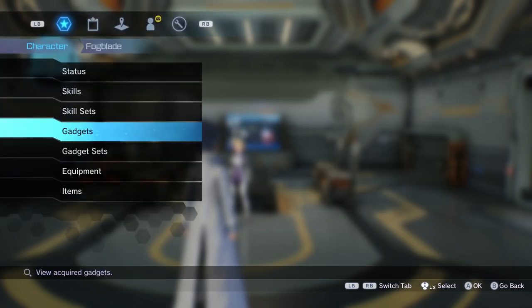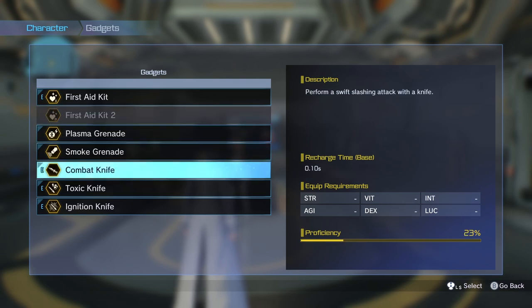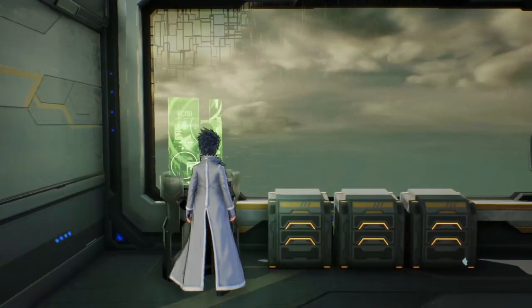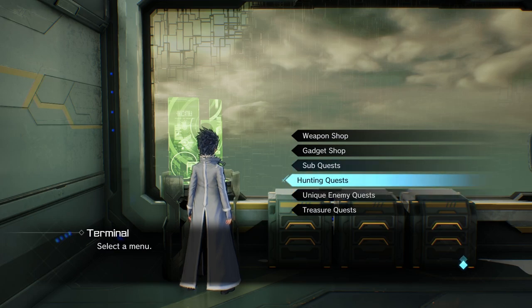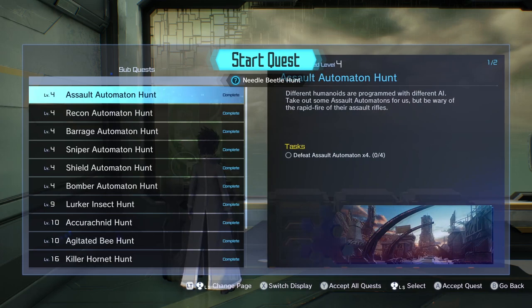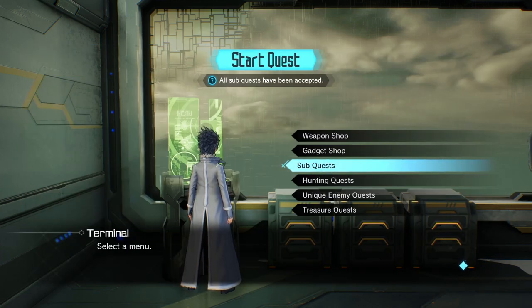Gadgets are like skills but they scale off of dexterity — like this combat knife, for example. Slashing with the combat knife will hit really hard because my dexterity is quite high for my level, and it can chunk certain enemies. For quests, in your room you go to the green terminal and select them. Don't grab them one by one — just hit triangle or Y to grab all of them at the same time.